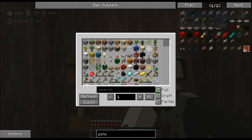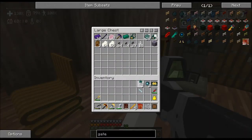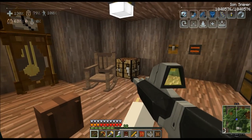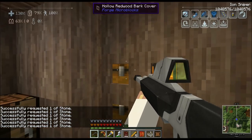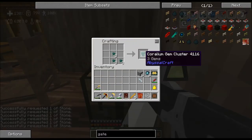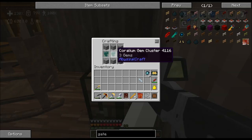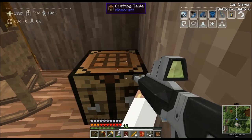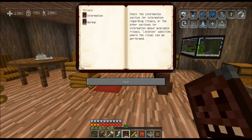Why am I not getting max speed right now? We can make these Corallium gems really easily. I just need nine more. Pretty simple recipe — it took a while to get just over a stack of Corellium. These little gem clusters took a long while to mine. But let's get into the rituals here.